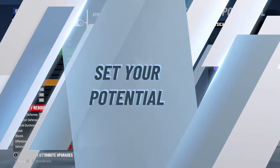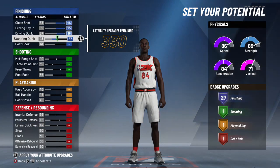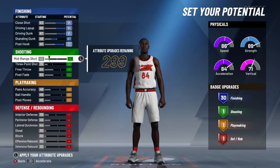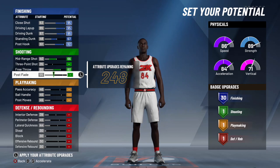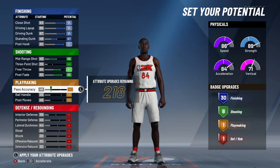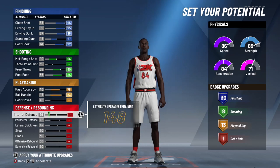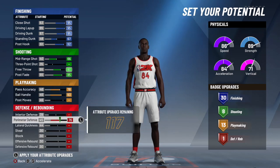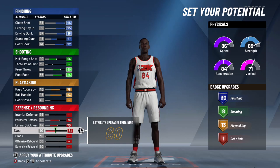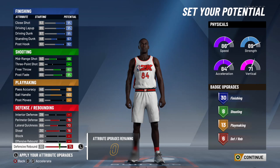For your points, max out all your finishing attributes and you should end up with 30 finishing badges. For shooting, max out your mid-range, free throw, and post fade so you should have eight shooting badges. For playmaking, pass accuracy and ball handle should go all the way up. For defense and rebounding, max out your perimeter defense, lateral quickness, steal, and defensive rebounding. You should end up with a 30, 8, 13, and 6 split.